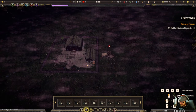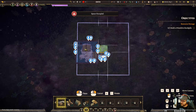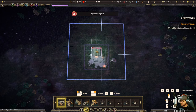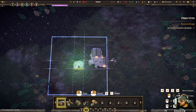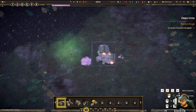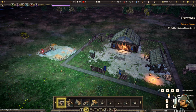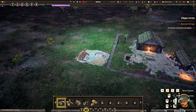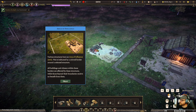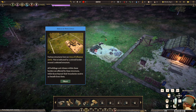Everything has to be connected with a road and the stockpile has a range to it, so we make sure everything's within range of that stockpile. We'll get some log cutters set up - fog's coming and there's some weird crystals appearing as well. We're going to use those crystals; I don't know if there's magic in it, I haven't seen that part yet, but it kind of feels that way.